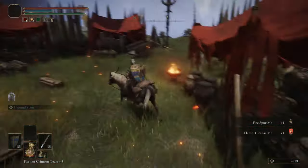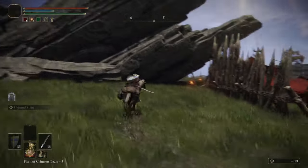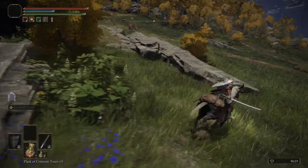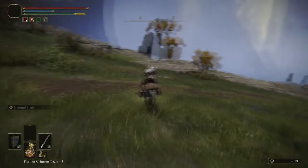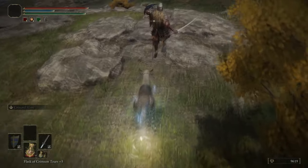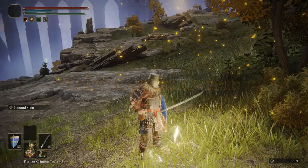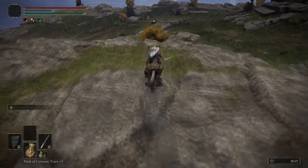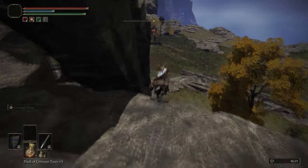Grab the Fire Spur Me gesture and Flame Cleanse Me — probably the most important pickup in this episode, easily. Flame Cleanse Me is a spell we're going to be using extensively throughout the rest of the game. It's one of the main reasons we go to 15 Faith and 12 Arcane, because it cleanses poison and rot. It also does a tiny amount of fire damage to you, which stops Frostbite. It's wild that you get all that for 15 Faith — genuinely incredible.